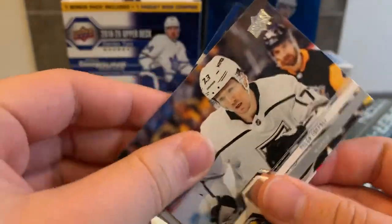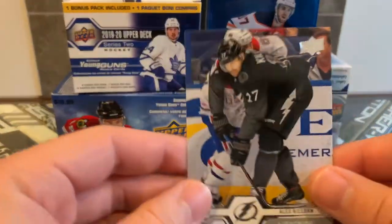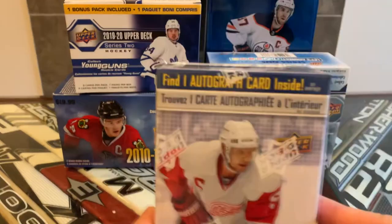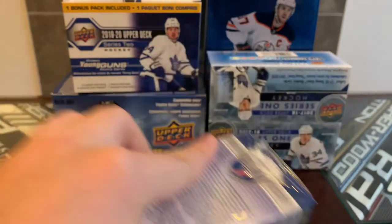To finish out the base cards in the retail pack we had a Mike Green, a Tyler Toffoli on the Habs now, a Jakub Voracek, and an Alex Killorn. Pretty solid for just a loose retail pack I had lying around.